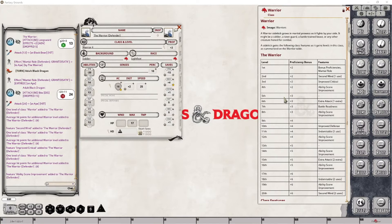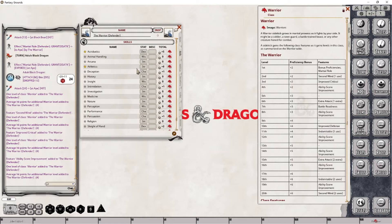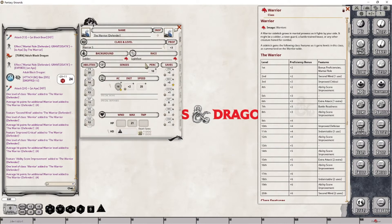At level 5, we are simply gaining our proficiency bonus increase. So I'm going to drop this into place. What this means is that any skill, saving throw, or weapon attack that we are proficient in will have our proficiency bonus applied. So we're going to see an increase in our dexterity saving throw, an increase in our two proficient skills, and an increase in the attack roll for weapons we are proficient in — those are represented by the star symbol. And that's all we have to do for level 5.